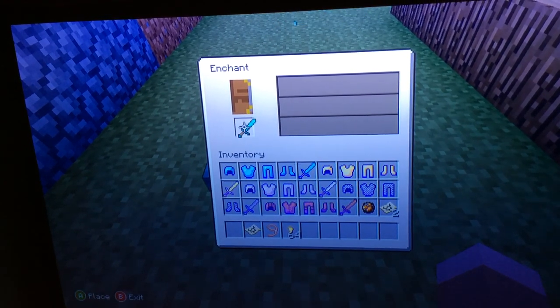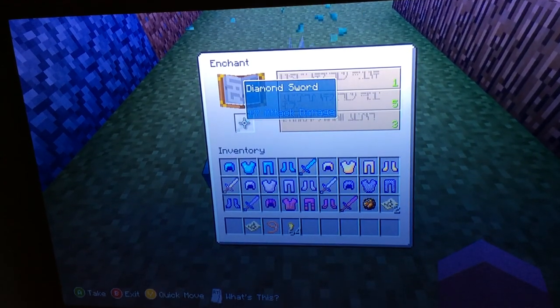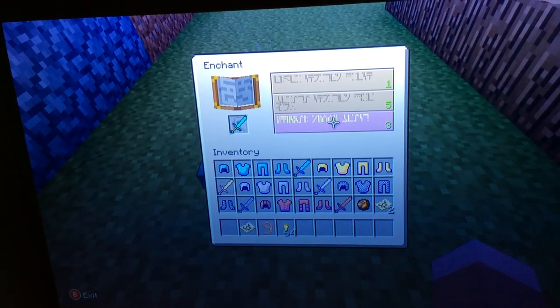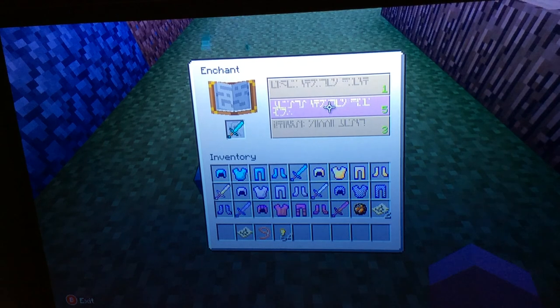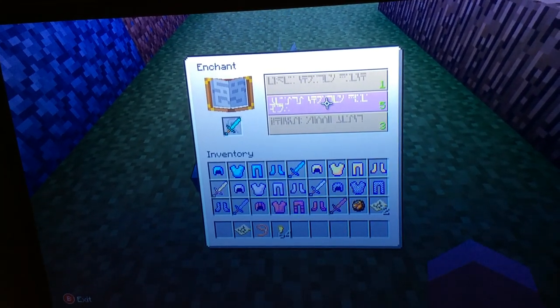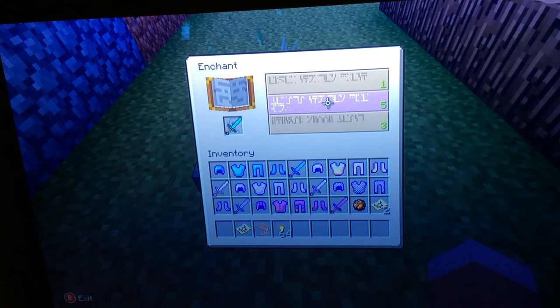It can only be armor or swords so far. You get all these listed enchantments, which appear in four languages. I don't know which ones are different, so I just use the highest number, which in this case is five.